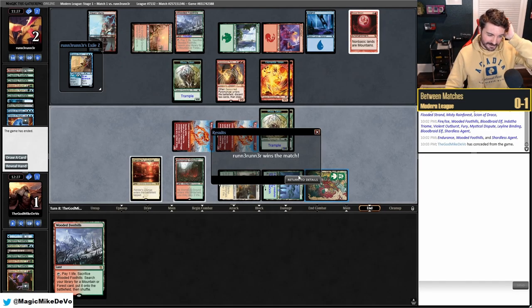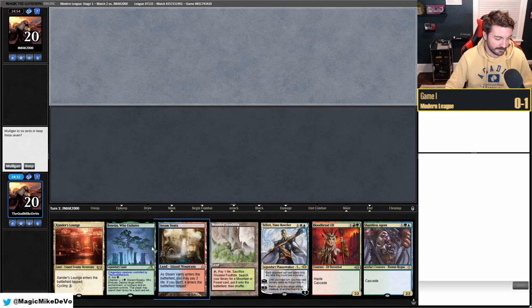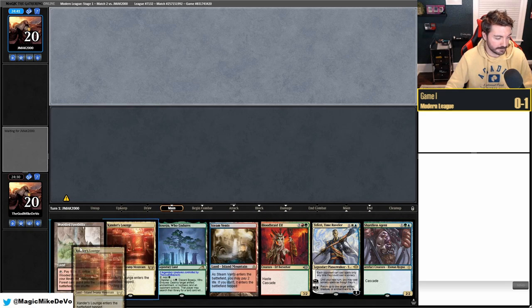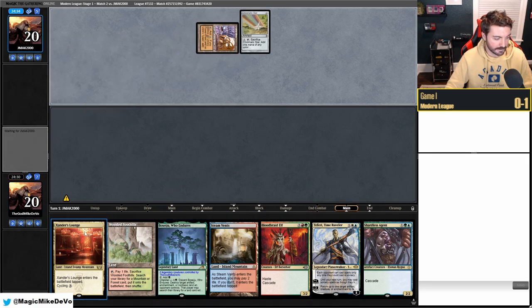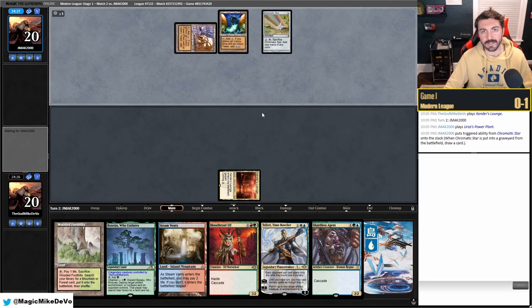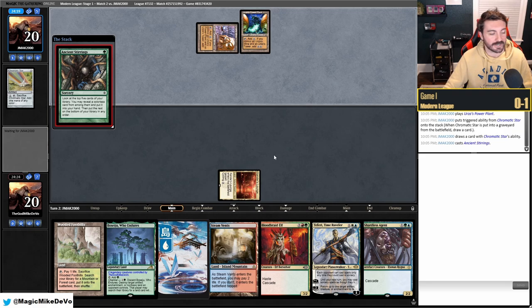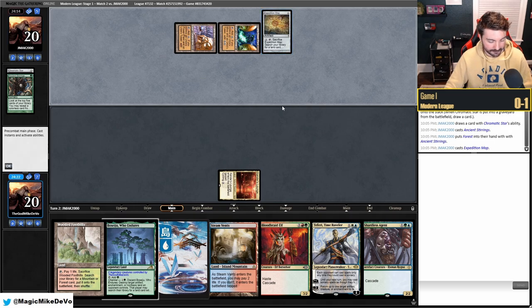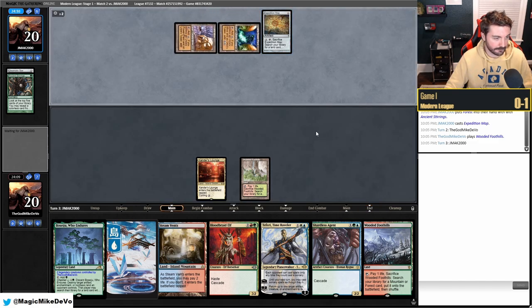Welcome to match two. We're on the draw and we have a slow hand but can make land drops: turn one Xander's, fetch on turn two, and we're up against Tron. They kept seven so we can assume they have Tron. We don't have Force of Negation, which is already frustrating. They get Expedition Map and we fetch Indatha Triome.